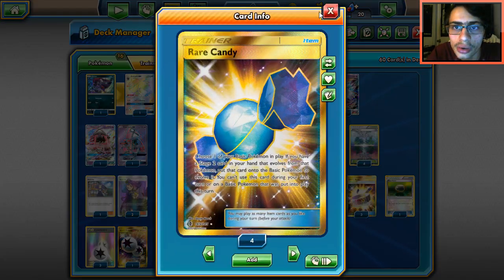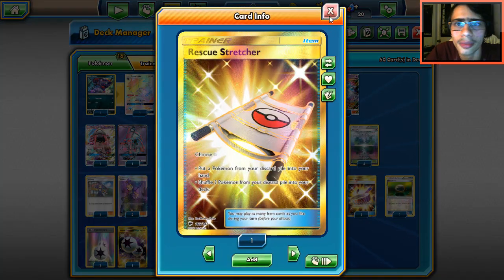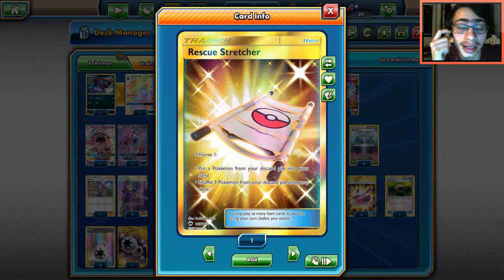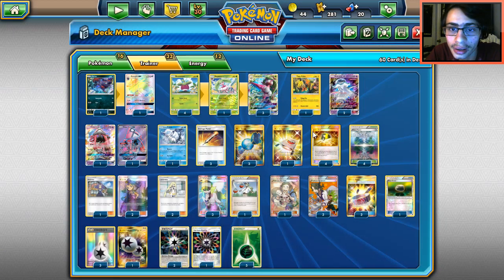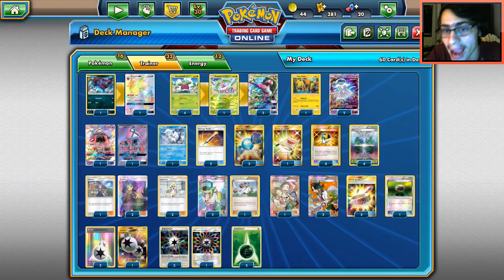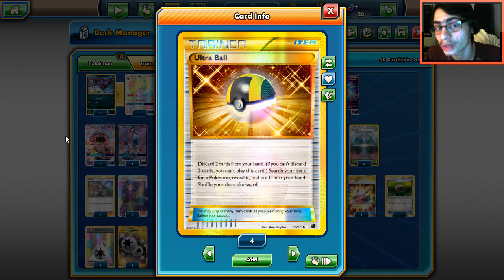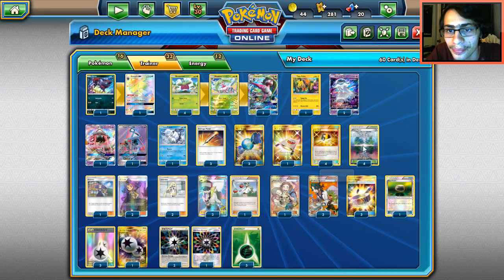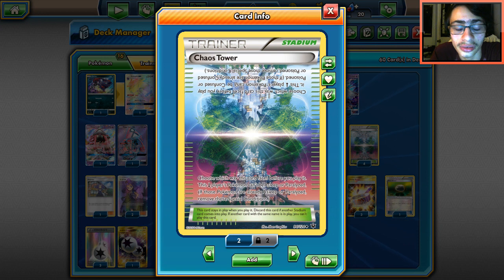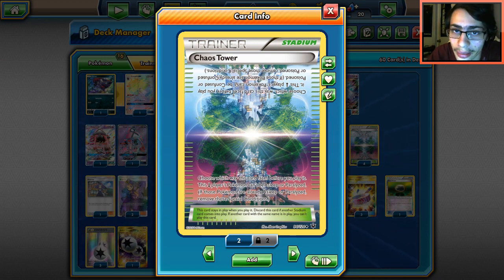Three Rare Candies to evolve into Serena — there are so many other cards in this deck I can't really afford more. One Rescue Stretcher to get Pokémon back — this is really important because it's another way to put Nihilego straight into your hand; maybe two Stretchers wouldn't hurt. Four Ultra Balls to search your deck — Ultra Ball is one of the only efficient ways to get Nihilego into hand. Four Chaos Tower, which keeps this deck going without confusion being an issue.